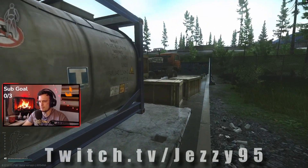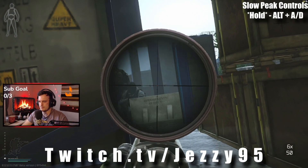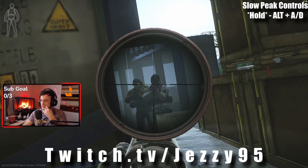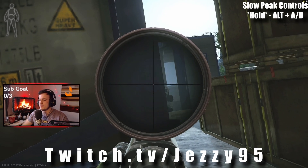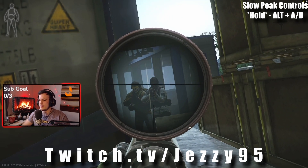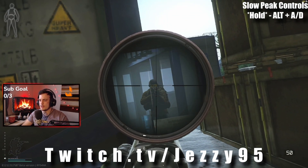The default binds are to hold the Alt key and press and hold A or D to lean in the specified direction. To peek the rogues, you must always be peeking to the right-hand side, only exposing the most minimal amount of your head. When you do this correctly, the rogues may acknowledge you're in the area with voice lines, but they will not shoot at you.